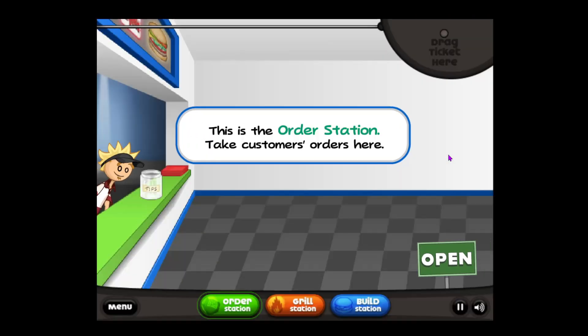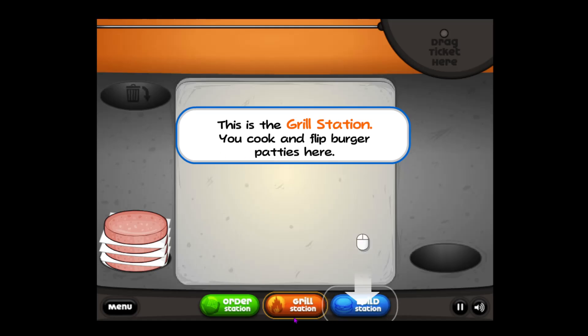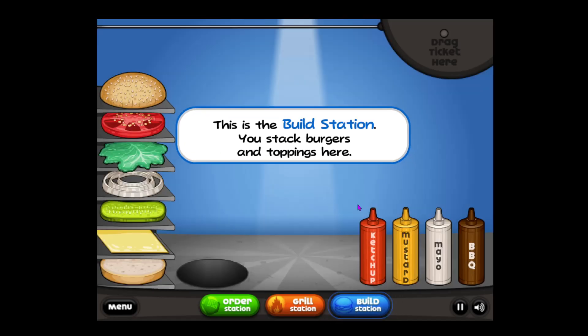That would be like $100 for every 10 hours, so yeah, you're not getting minimum wage. This is the grill station — you cook and flip burger patties here. This is the build station — you stack burgers and toppings here.